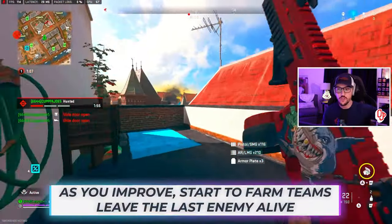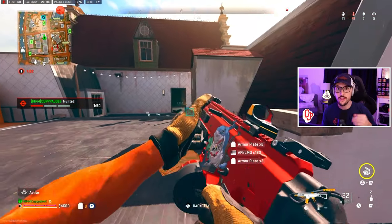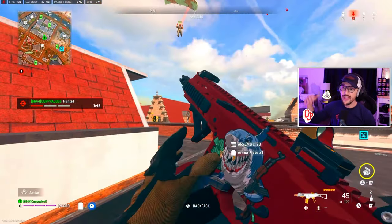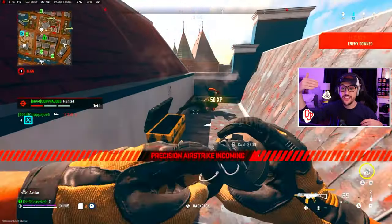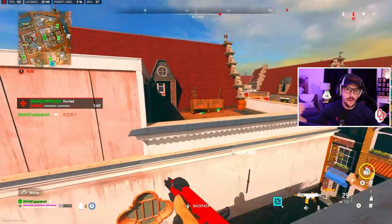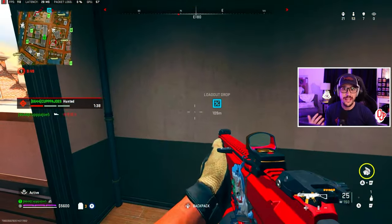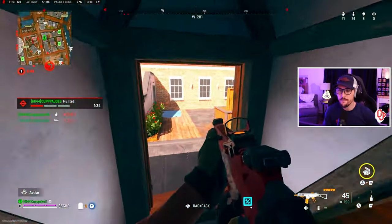Why do we farm teams? We farm teams for kill opportunities. If I go ahead and wipe that team right away, I just got three kills. But if I leave them alive and the two guys fly back in, now I get another kill — so there's potentially kill number four from this team. Because I leave them alive, I probably pick up seven, eight, maybe even nine kills from that one team. Something you can start to do as you get better.